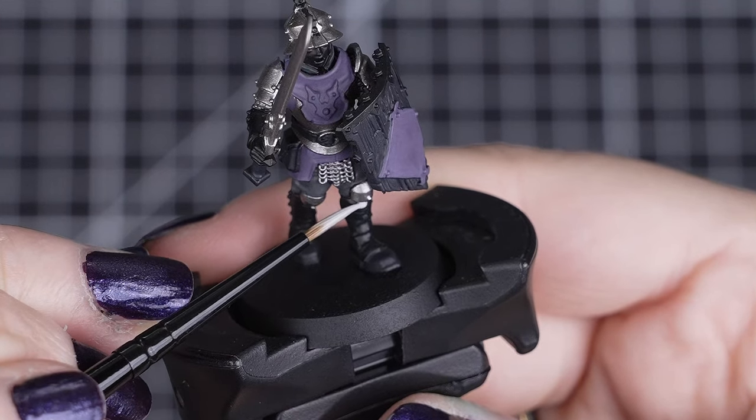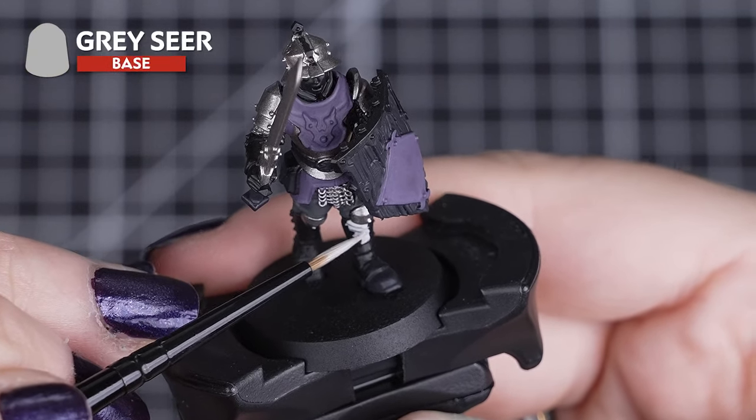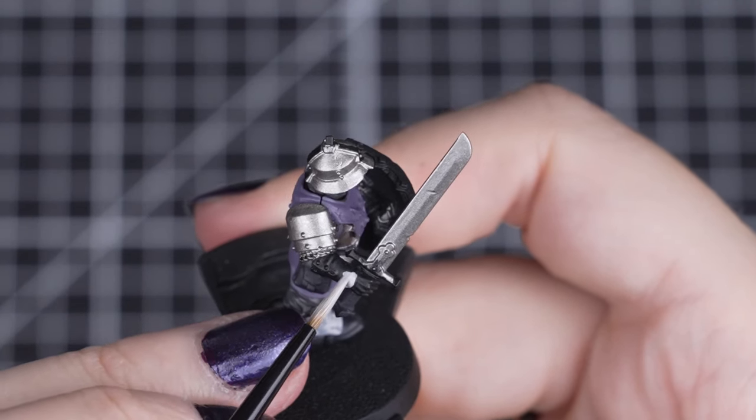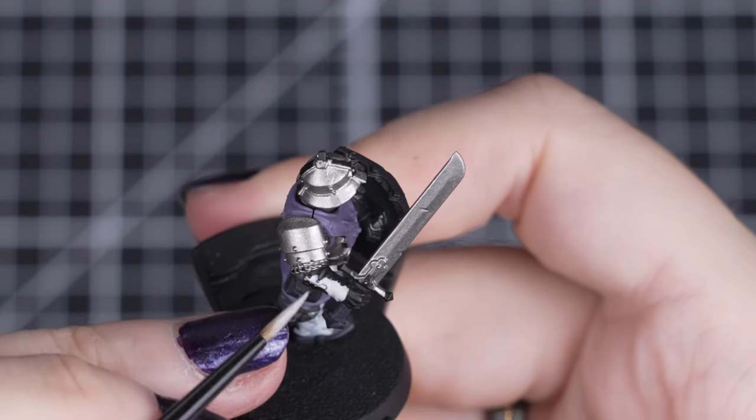Now to look at those vambraces and gaiters — for those we'll be applying a few coats of Grey Seer. Don't worry if you get a bit of this colour on the skin, as we'll not be painting that here. As there are only four of these details on each model, it won't take you long to do, but you still want to take your time.